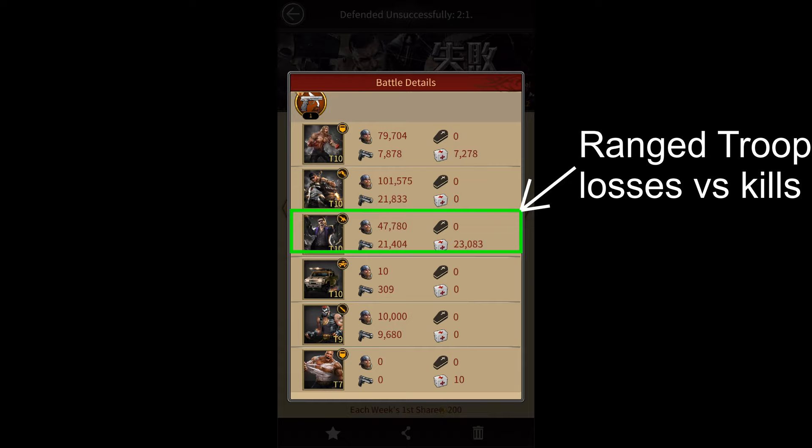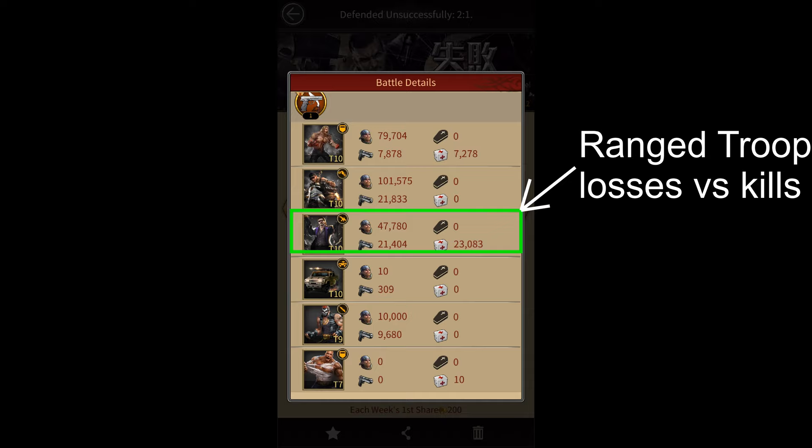The second one is range troop losses versus their kills. I usually don't add a lot of range troops in my tournament battles. However, if you do, you should always compare the number of kills they get with the number of losses. You want to ensure that each troop is getting more kills than losses. If that isn't the case, you should either reduce their number or remove them entirely from your march. Range troops are the first to get targeted by charge attacks from your opponent's bikers, so they usually end up giving your opponents more kills than what they get. It's usually better to avoid adding them in your tournament marches.